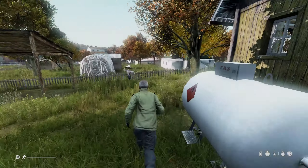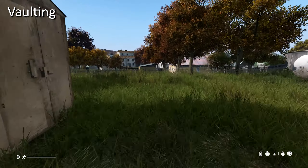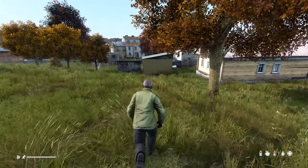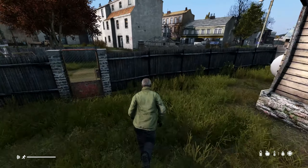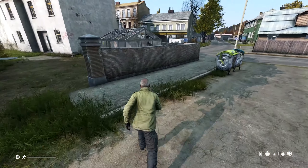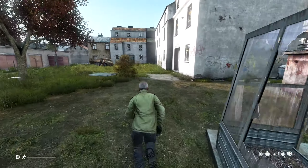DayZ finally adds vaulting in the 1.05 experimental update, and believe it or not, it works incredibly smooth. From the time I had spent testing it, there were virtually no issues or bugs, and you can vault onto almost anything that's under two and a half meters high. This is going to make for some seriously cool spots and bases, and I'm really excited to see how creative people get with this.